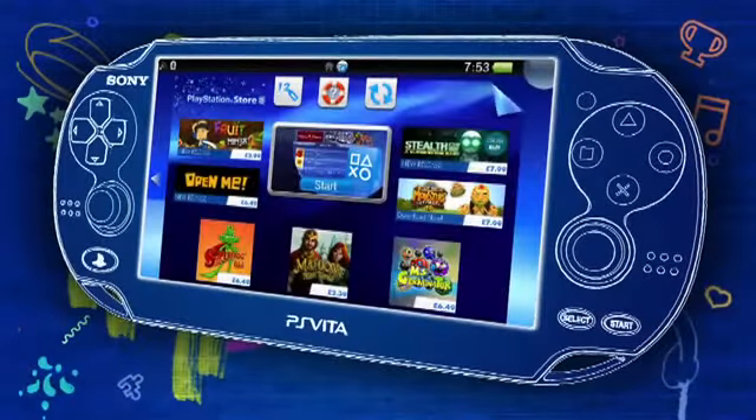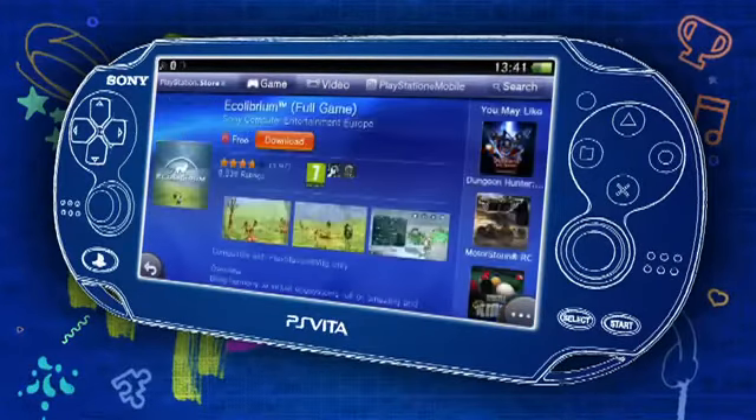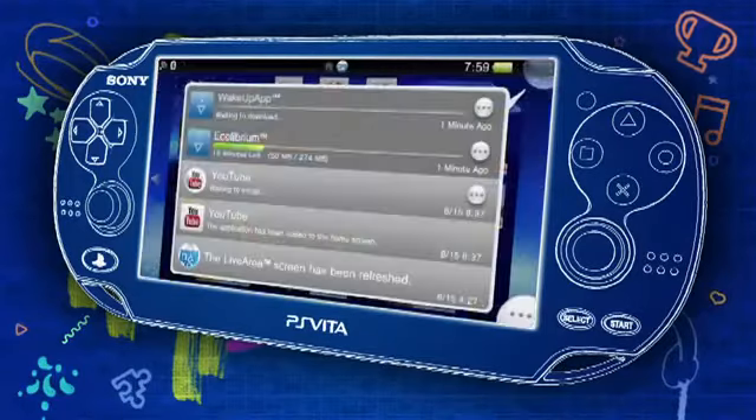There's a whole world of games available to download from PlayStation Store, including some fun apps like Equilibrium, Paint Park and Wake Up Club, that you can download without having to pay a thing.